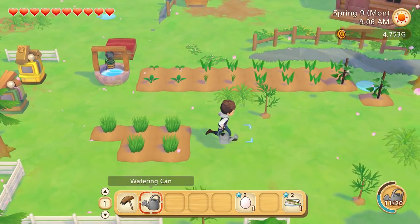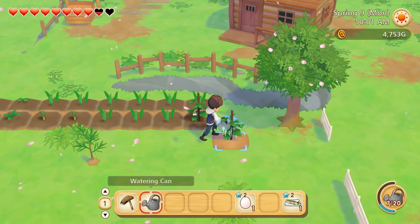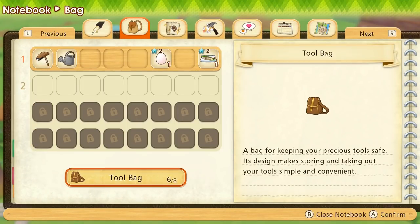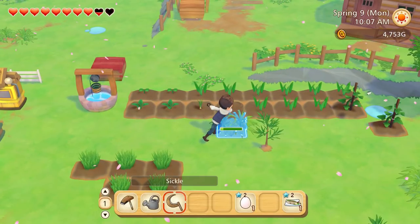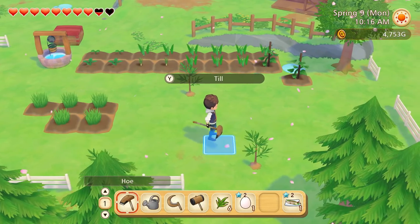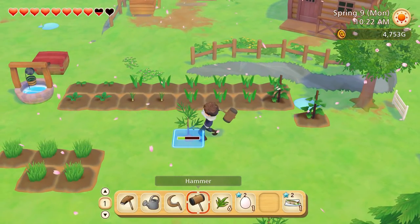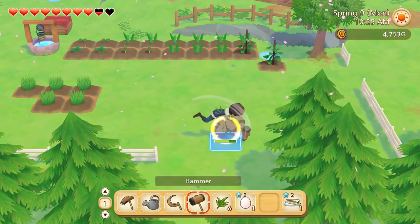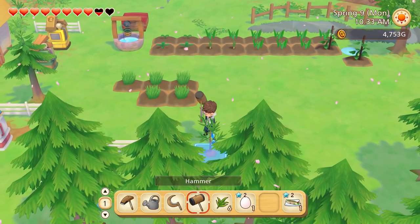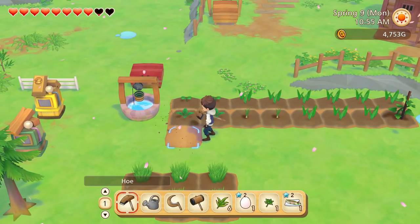Let's get the watering can and give the fodder a water first. We're actually going to buy some more today. I need my scythe or sickle to get rid of these weeds. I'm also going to get the hammer because we're going to get rid of these tree saplings where the crops are going to go. We've got 4,700 gold so we've got quite a bit of money — we're doing quite well. There we go, those are done. Let's get rid of this one right in the way.